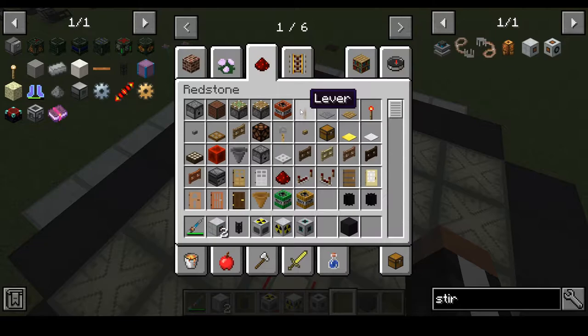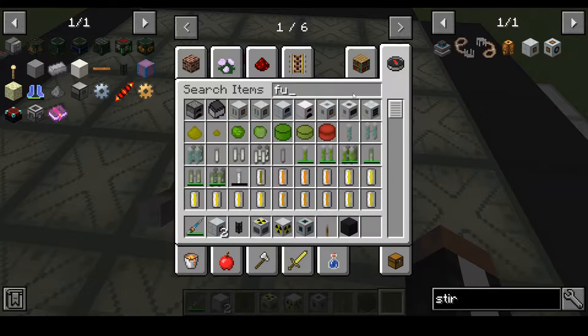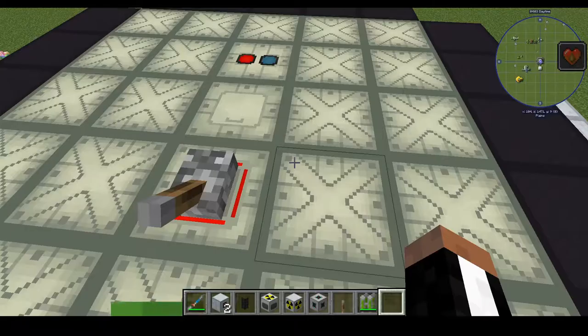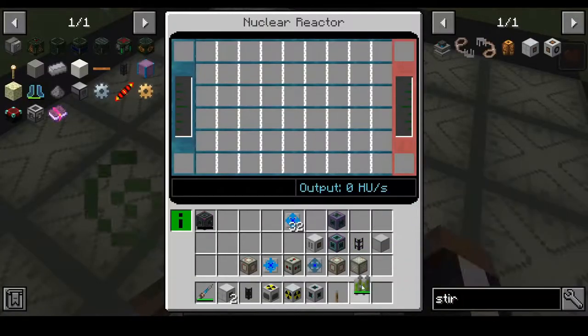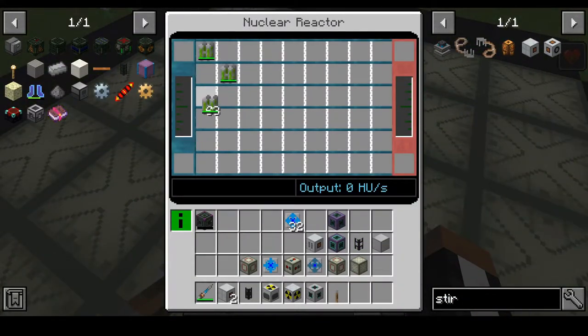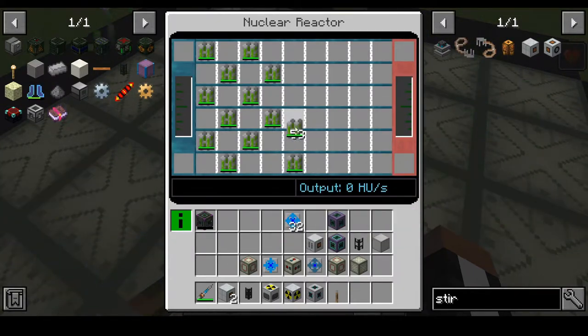Alright, enough chat — time to get this going. Let's go ahead and get ourselves some fuel rods. I do believe you have to use the actual — oh, we have radiation sickness. Okay. Well we'll put that in there for now. We'll be using four of these and then iridium neutron reflectors — we're gonna have a stack of these in there.